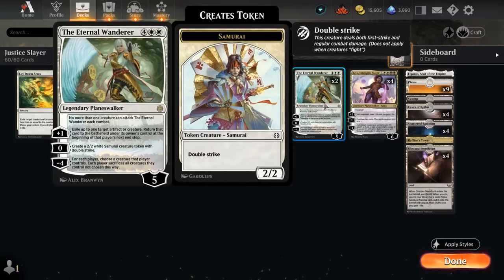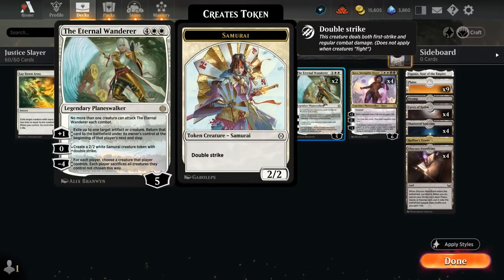We also have some other options like the Eternal Wanderer, which can potentially act as a sweeper with a minus 4, can make Double Striking Samurai — which also benefit from the extra plus-1 counters — and the plus 1 can also be quite versatile, exiling an artifact or creature and returning it on the next end step, so it can also potentially get rid of opposing tokens for good, and re-enable enter-the-battlefield abilities on some of our creatures.